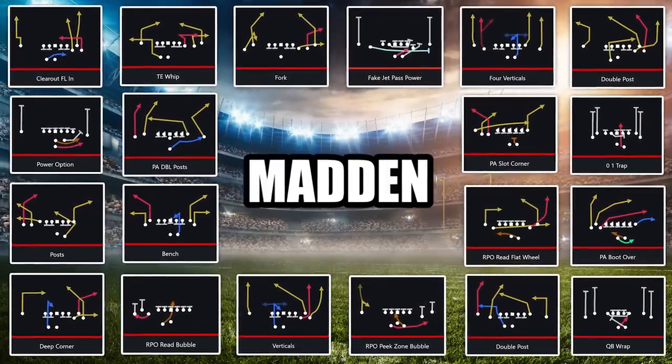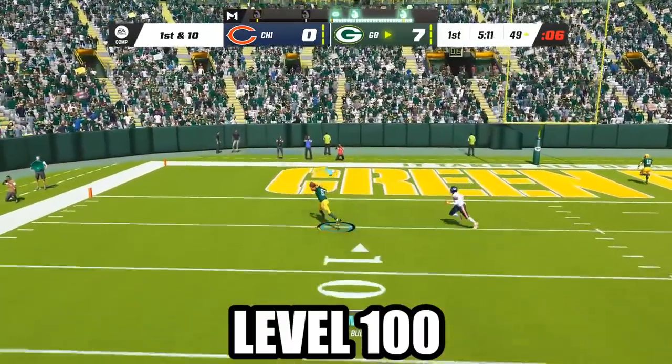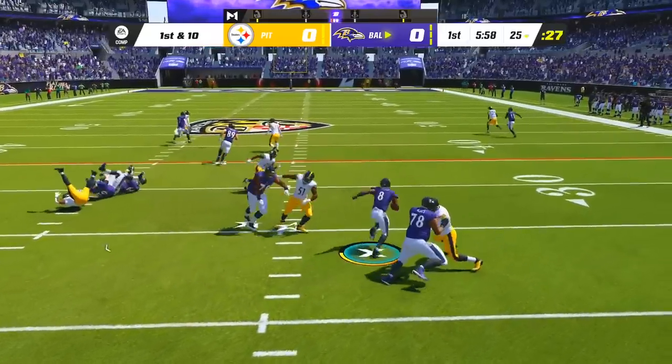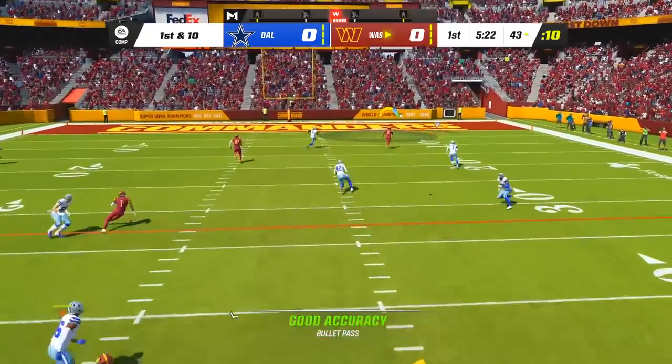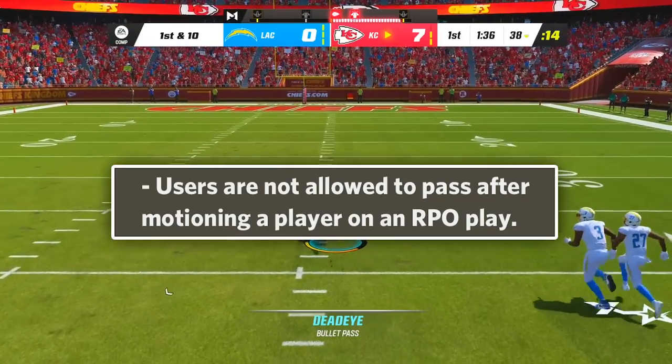These are the most overpowered plays in Madden, starting with level 1 and going all the way up to the best play in the game at level 100. These include insane run plays, one play touchdowns against every coverage, and even a play so broken it got banned from pro tournaments.